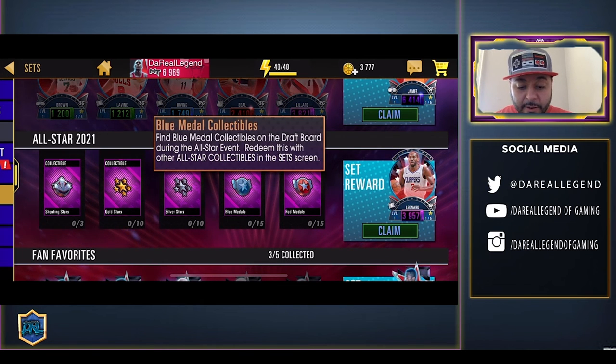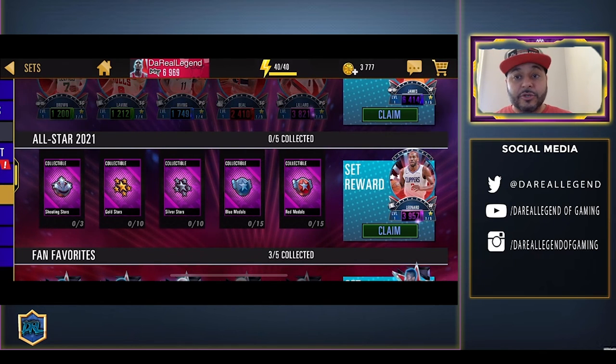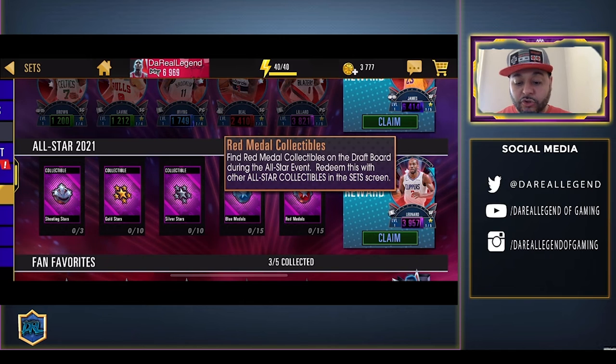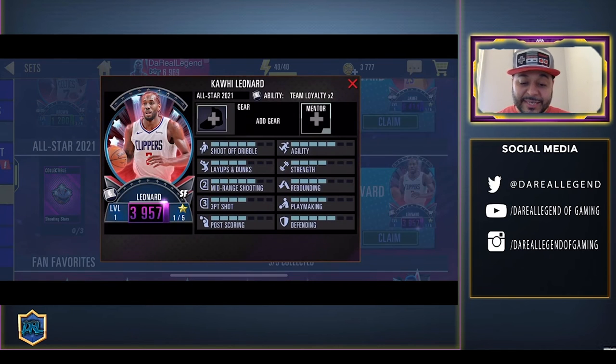Then you need 15 of the blue metal collectibles, which will be popping up on the draft board — so grind the seasons, grind head-to-head, try to get those draft picks. And then last but not least you need the red metal collectibles, which are also dropping on the draft board. And you get this Amethyst Kawhi Leonard, which is still very good to use — I'm still using Amethyst Kevin Durant from the winter theme and they still hold value.